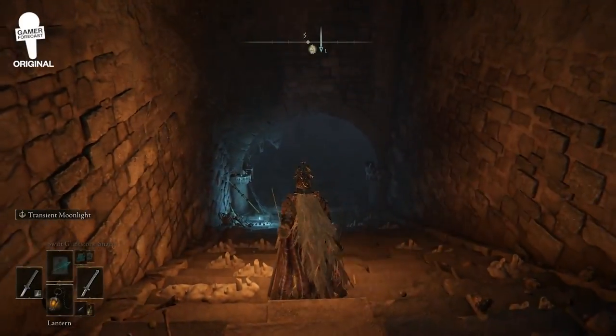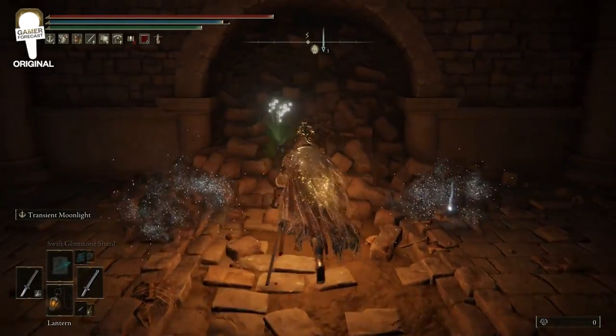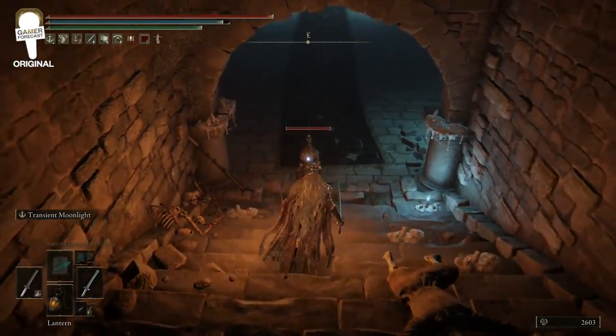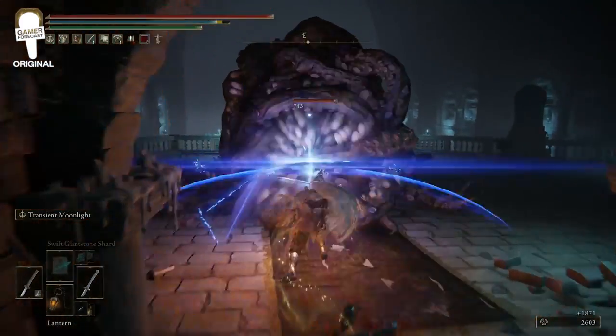Starting off from the site of grace, we're going to head down the stairs. You're going to be met with a group of enemies — these little land octopuses. You're going to grab the Grave Glovewort number nine. What this does is it allows you to upgrade standard spirit ashes, which is super useful to upgrade them even beyond what they already are.